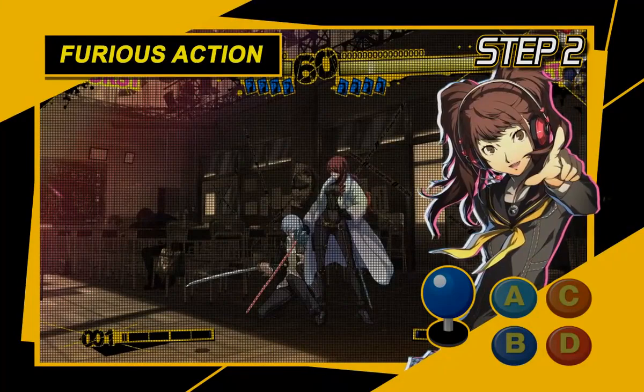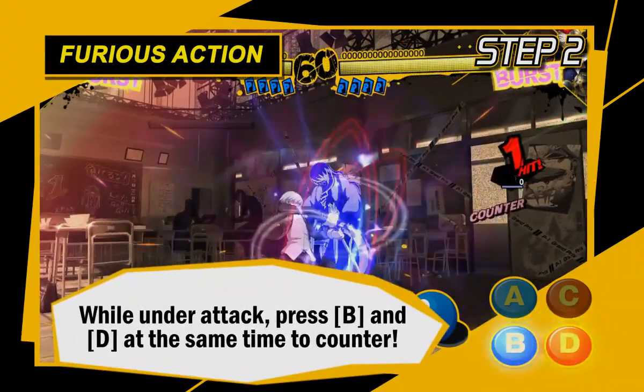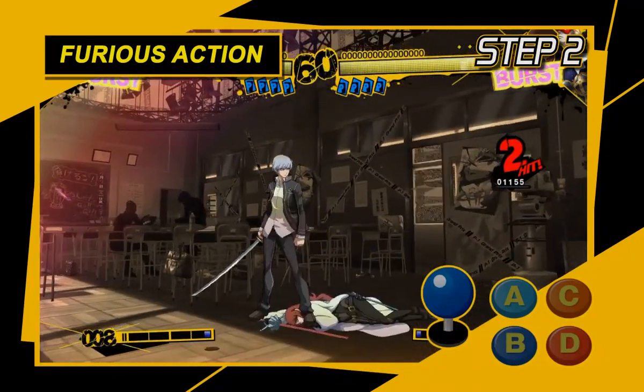On the other hand, if you're under attack, press the B and D buttons at the same time for a furious action! It's a skill that blocks attacks from your opponent while counterattacking!